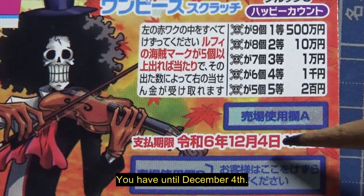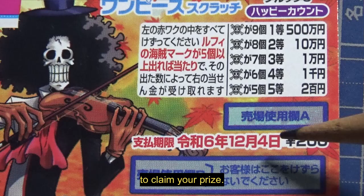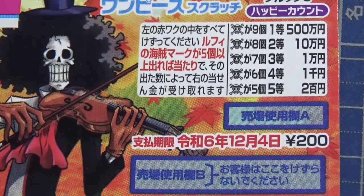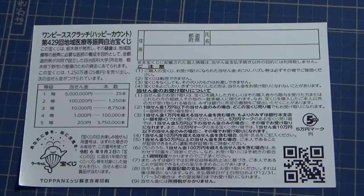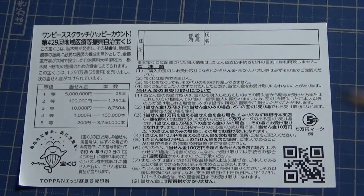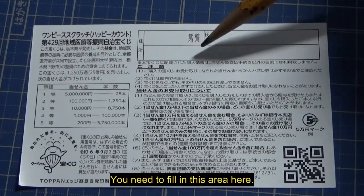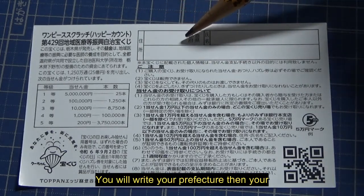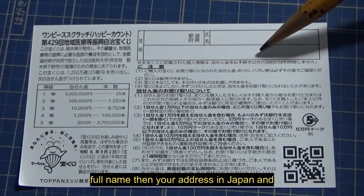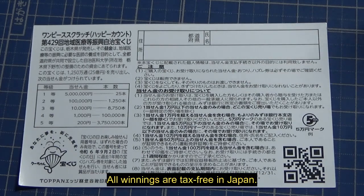You have until December 4th, Reiwa 6 — that is 2024 — to claim your prize. Don't scratch the claim area. On the back, there's a breakdown of prizes and rules in Japanese. If you win anything over jiu man en, you need to fill in your prefecture, your full name, and your address in Japan — you can write it in English. All winnings are tax-free in Japan.